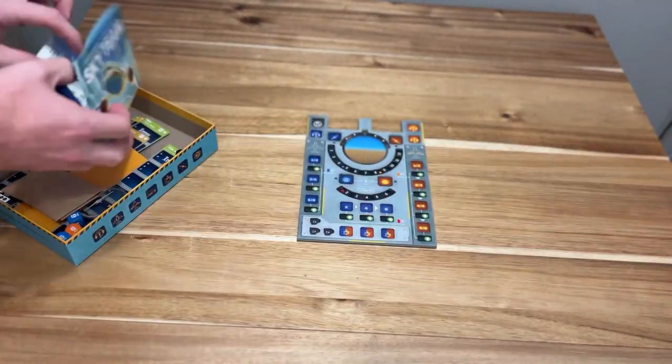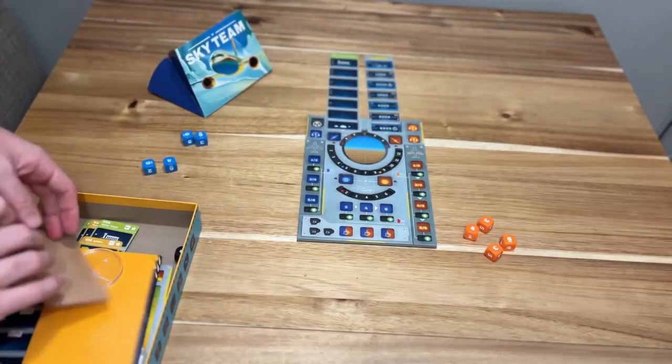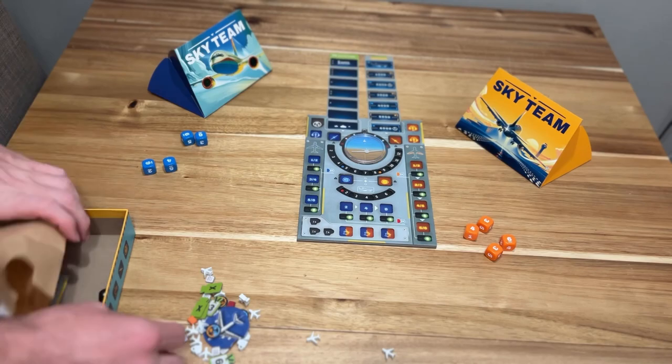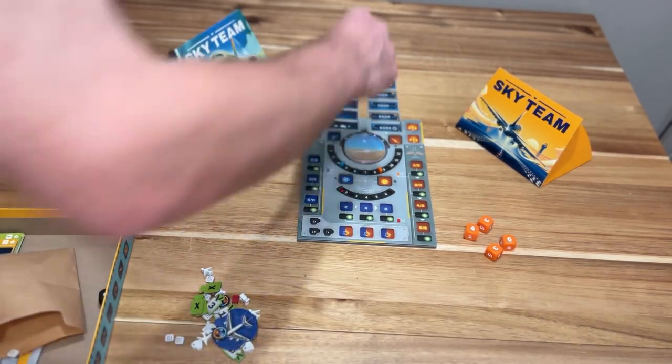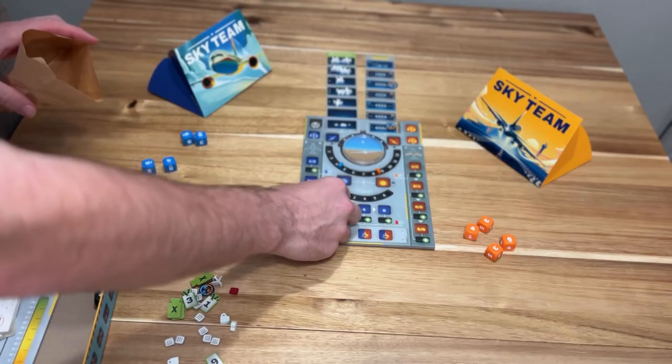Inside the box, you have a lot of cardboard to punch out. You also have these beautiful dice, and all of the cardboard pieces are double-walled so you can slide the cards down between them, as well as put the little pip markers on the board so that you can switch the engines and flaps on and off, as well as the brakes. The game doesn't come with a bag to hold all those pieces, so you're going to need to grab one.